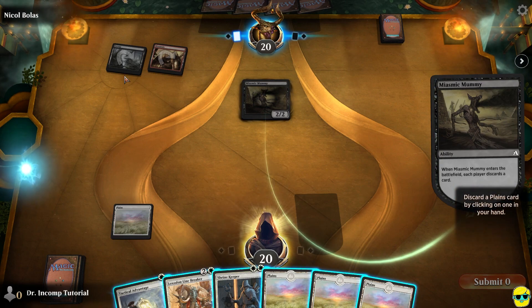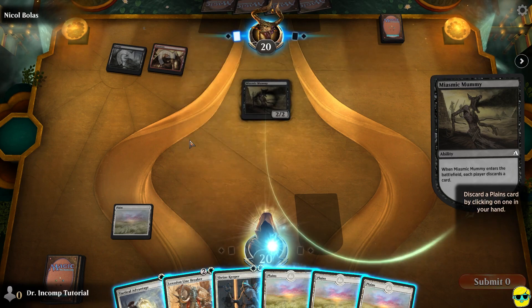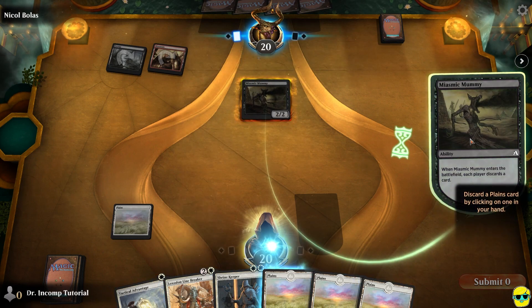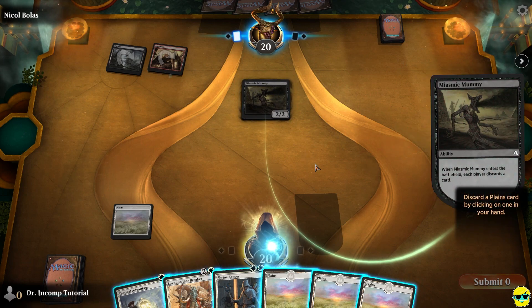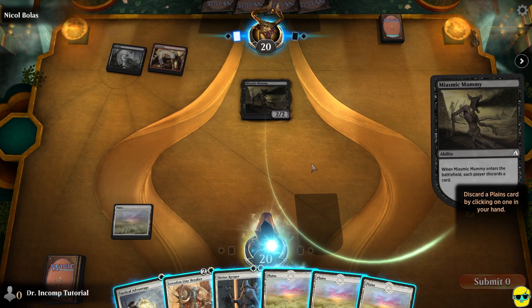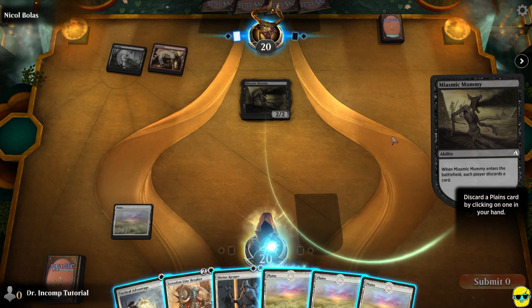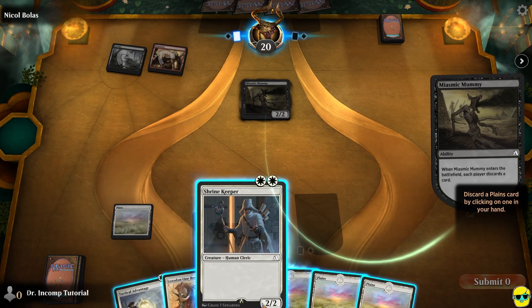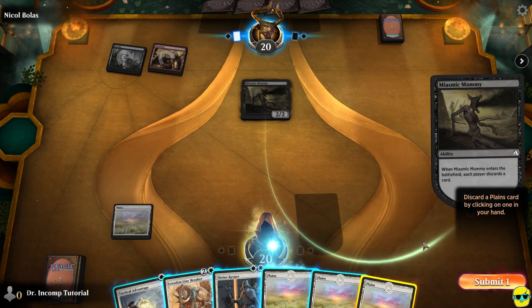Nicol Bolas right now is exhibiting a two-color identity: red and black. The Miasmic Mummy has an ETB — enter the battlefield effect — of making us discard a card. This is also a staple of black's identity: hand destruction, making us discard cards. At least we get to choose. I'm going to choose to discard a Plains — I have an okay amount of land and some low-cost cards, so I'm okay getting rid of a land right now.